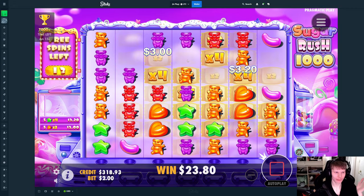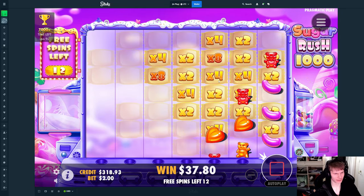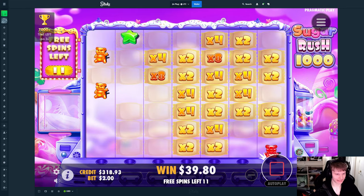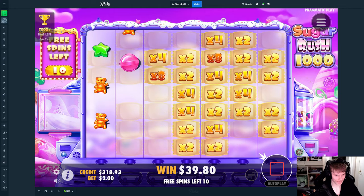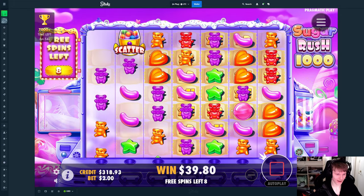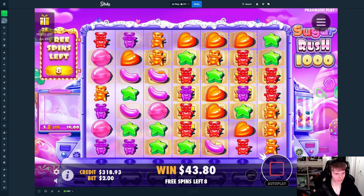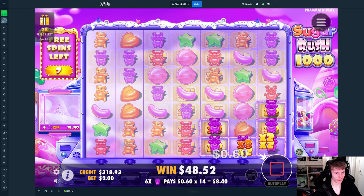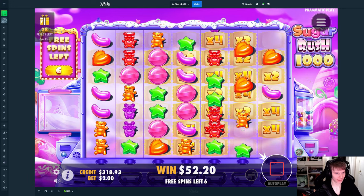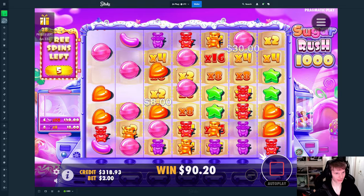That almost seemed like it was going to be oranges at first. It could still be though — come on! It drops a scatter instead. I know how this slot works. All the dead spins keep coming in. There we go — we need more hits, more connections. There are no good multipliers yet, best we have is 16x. Everything else — my god, that helps nothing, nothing connects.